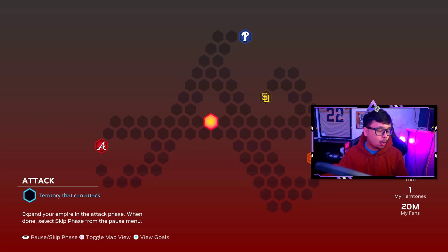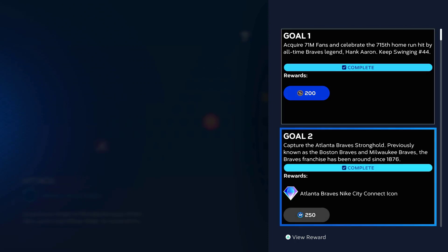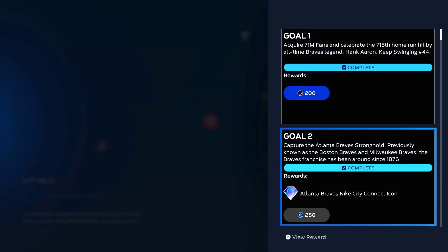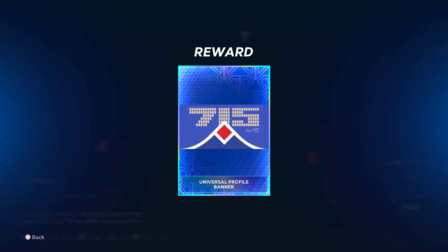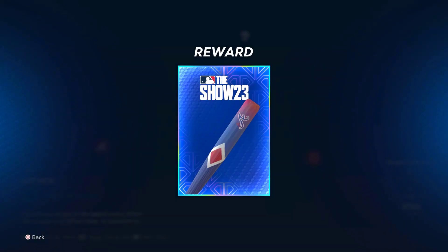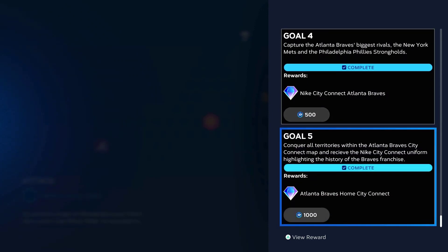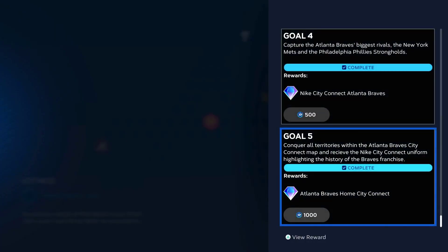Let's go over the goals real quick. You get 200 stubs by acquiring 71 million fans. The Nike City universal profile icon comes from capturing the Atlanta Braves stronghold, and capturing the San Diego stronghold gets you the universal profile banner. Atlanta fans will be happy — there's a bat that's plus-six on contact and power, earned by beating the biggest rivals: the New York Mets and the Philadelphia Phillies.